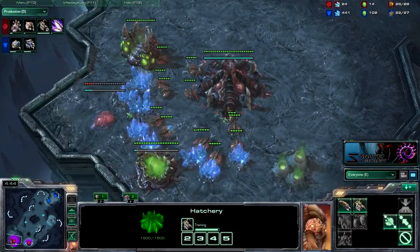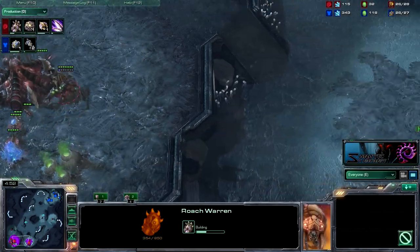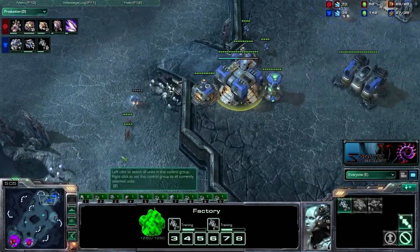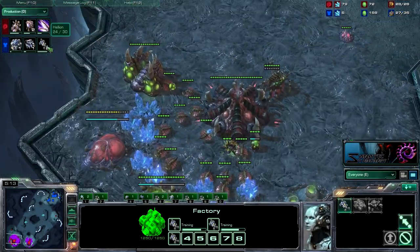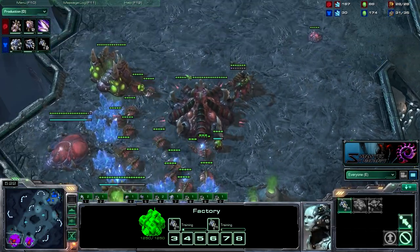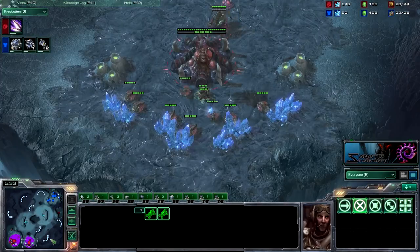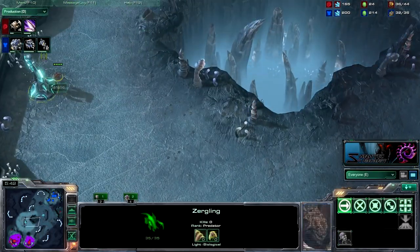Making one pair of Zerglings, a Roach Warren at around 435 minerals, and Zergling speed. Most Zergs like to put one Spine and then just defend with Lings and Queens against the Reactor Hellions. But I've found this way works better — it's what I'm comfortable with. Roach Warren goes down, and you drone up till 28, then build two Overlords so you can pump five Roaches when the attack comes. The Roach Warren completes, two Overlords complete, and I should be building around five Roaches now. Ling speed is halfway done.